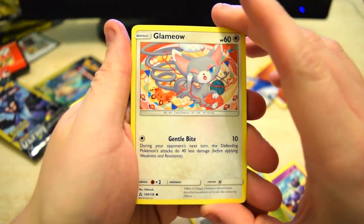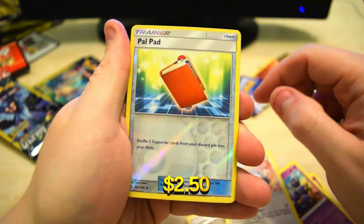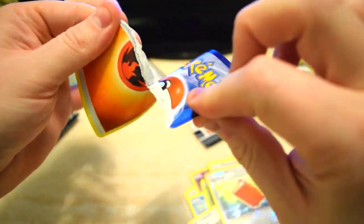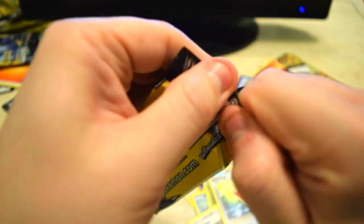All right, so we got another Glameo. And we got a Reverse Pal Pad — probably not worth anything — and an Energy. Next one.